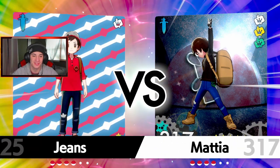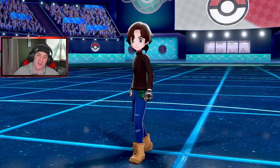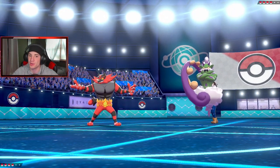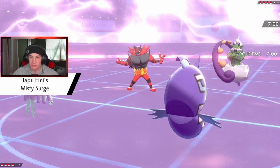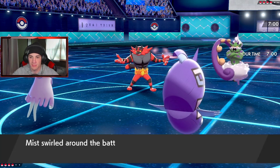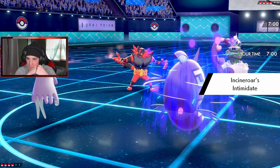I knew we needed Urshifu in that last battle with Polteageist and I thought we had it — but that play was phenomenal. First battle would have been close if I realized Flash Fire, but I think that swap into Heatran at the beginning is what won it for my opponent. We have the Misty Surge popping here. He has a Thundurus — I could Power Gem it and use Scald as well. Intimidate is gonna do absolutely nothing.